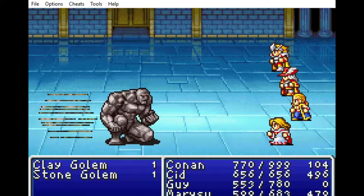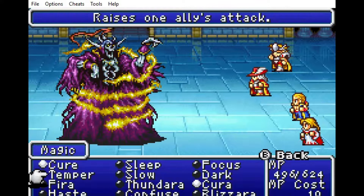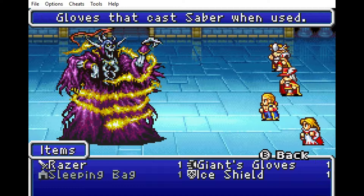Clay golems are so weak — even Mary Sue can take them out with a basic melee attack. We're approaching the stairs down, and it's Lich guarding the stairs. Well, we did go into the past, and the four fiends are very old creatures, so we're fighting them in the past.